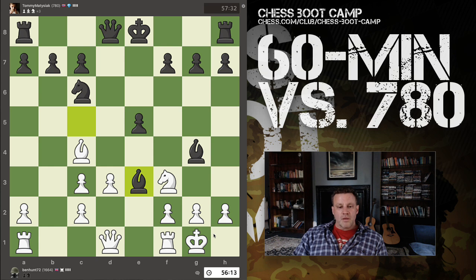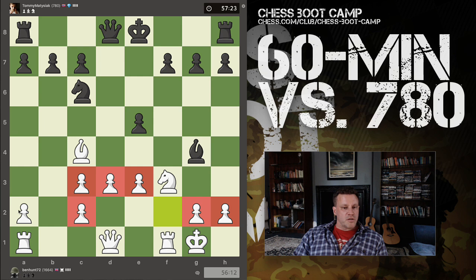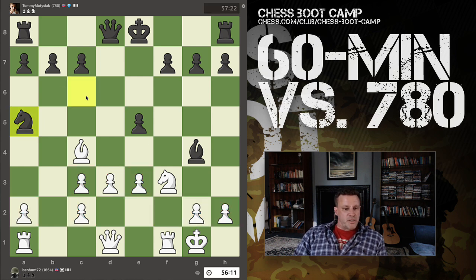He's taken, and we recapture now with the f-pawn. So now I actually have three pawn islands — and black, to his credit, has only two. He's attacking my bishop. Is this an attack with teeth? Not madly.